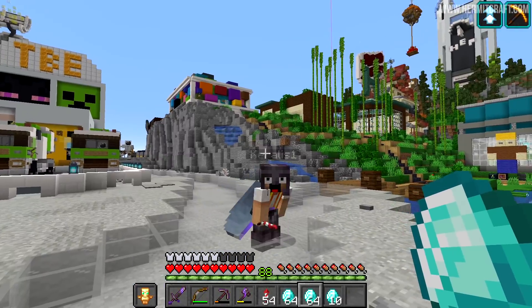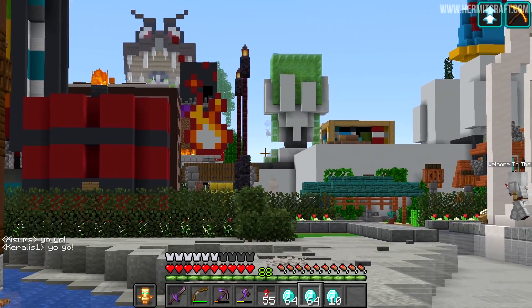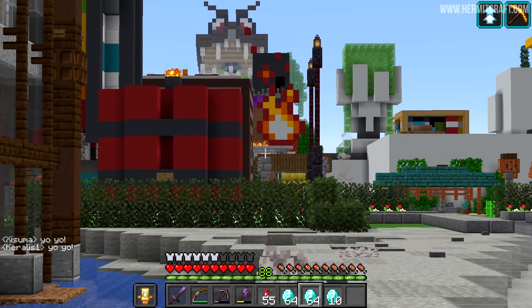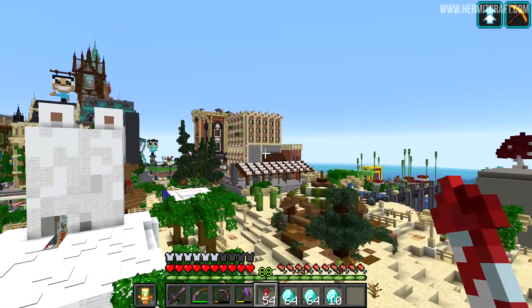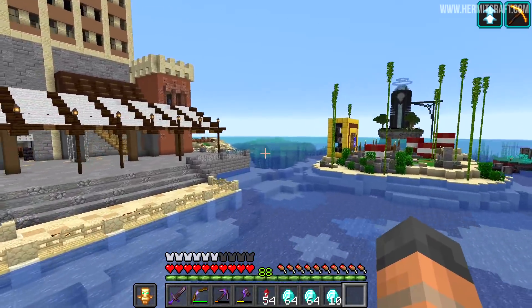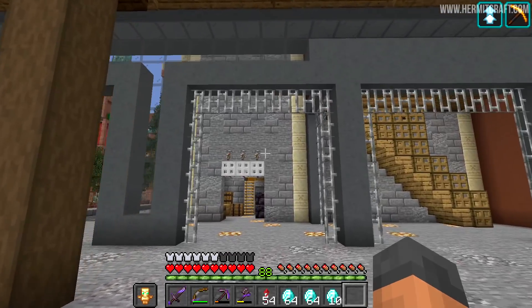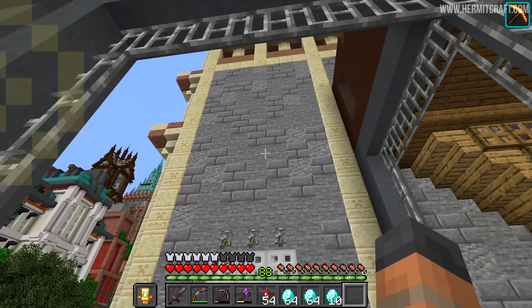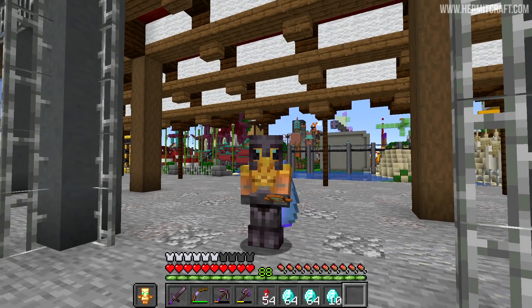There goes Kralos, my partner in crime — and just like that, he disappears into the distance. Anyway, let's turn our attention back over here. Before I actually start to do anything more of my own design, there is something very special involving a lot of banners that we are going to build out the back here. It will be an advertisement for another company that exists in this area.